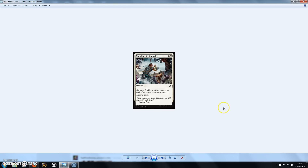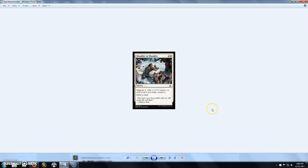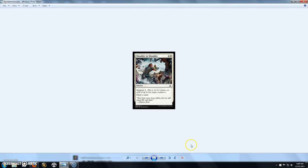First up we're going to look at some commons with some new keywords. This card is Shoulder to Shoulder, a 3-cost White Sorcery with the new Support ability — basically Reinforce from the Lorwyn block. It has Support 2, so you can put a +1/+1 counter on each of up to 2 target creatures. Support 1 lets you target one creature, Support 2 up to two, and so on. It also draws a card — pretty basic, nothing crazy, but not a bad card.